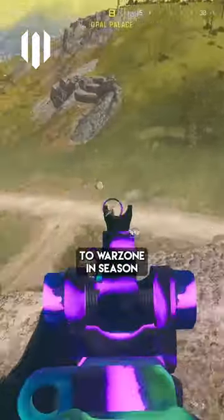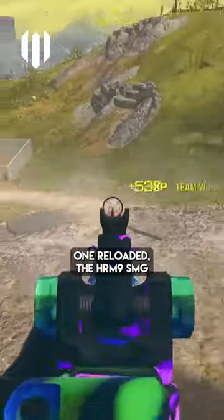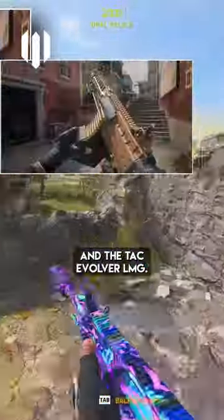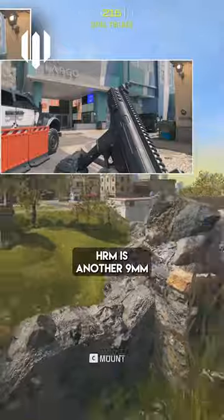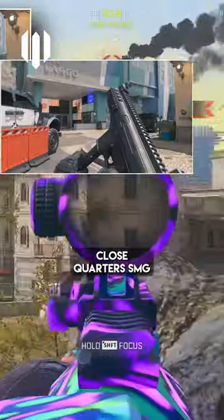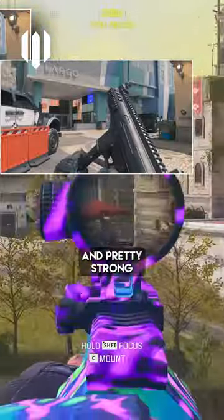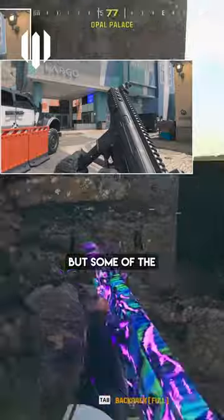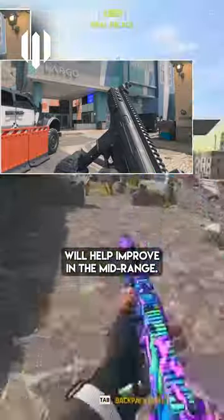We have two brand new weapons coming to Warzone in Season 1 Reloaded: the HRM-9 SMG and the TAC Evolver LMG. The HRM is a 9mm close-quarters SMG with a high fire rate and pretty strong mobility stats according to the blog, so it's going to be a new option for movement players. Some weapon attachments will also help improve performance in the mid-range.